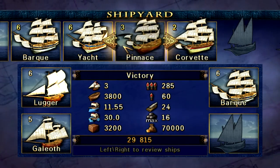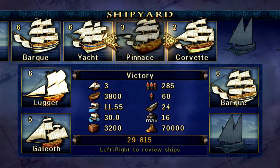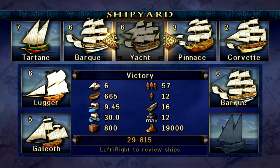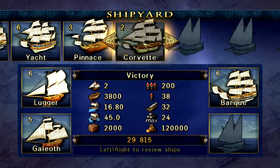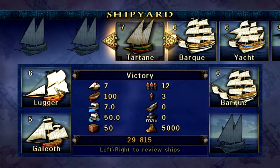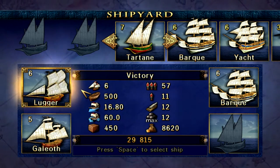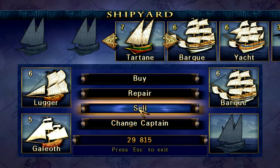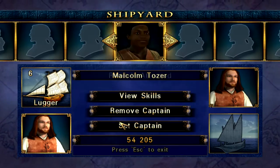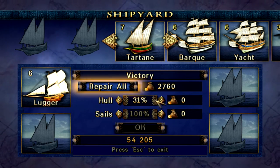I could nearly buy a Pinnace. That looks like a pretty decent ship. But there's no middle ground here — it goes from 6 to 3 and I don't want to buy a yacht or anything. A Corvette. 120k. Yeah, I'm not going to do that just yet. I'll stick to the logger for now. I like the logger — it's one of my favorite ships actually, even though it's only level 6. So let's sell this ship and this ship. And then we can remove you, remove you, and repair you.